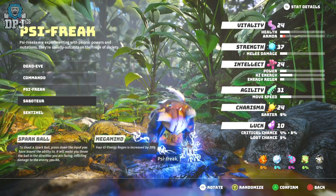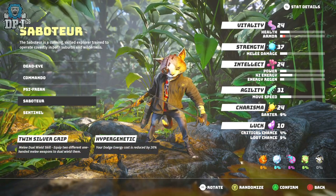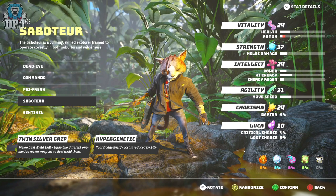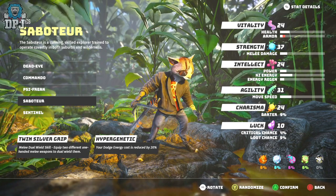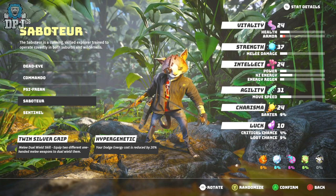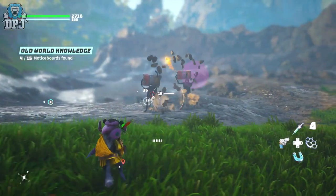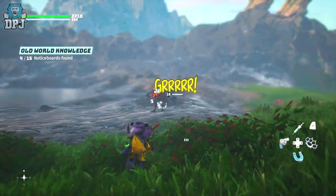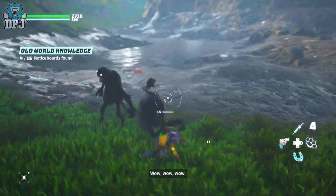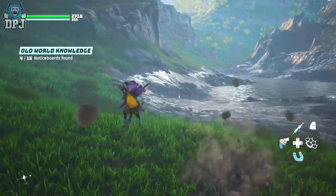After playing with all of these, I'd definitely go with Saboteur. It takes the crown with its ability to wield two one-handed weapons, but also that dodge energy cost being reduced is very beneficial. In reality, early on even when getting used to the melee combat system, dodging from a distance and shooting those bigger enemies does indeed help a lot. So for me, Saboteur is probably the best all-round choice when starting the game.